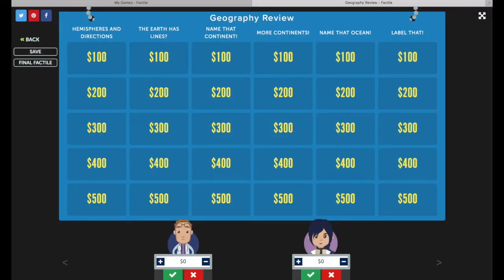This is your Factile board. You'll find the name of the game up at the top, and your categories listed here. Down at the bottom, you'll find all of your teams. On this side, you'll find the Back button, which you can use if you want to exit the game. To make the game full-screen mode, just click this button and it'll expand.